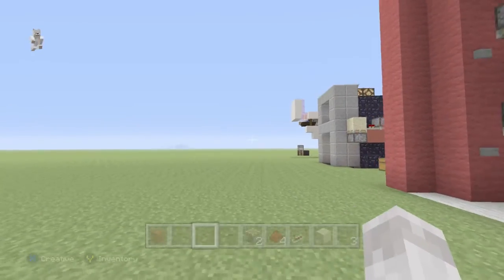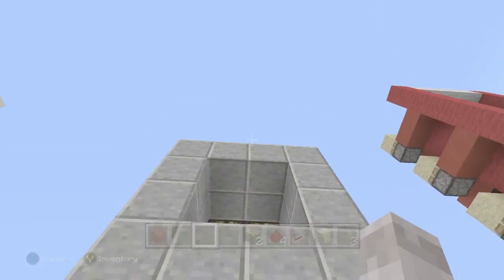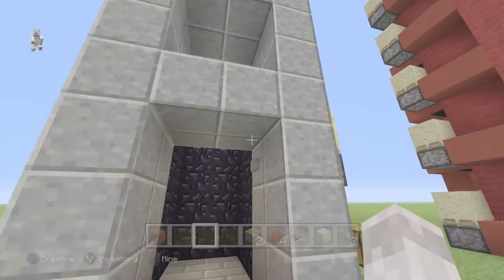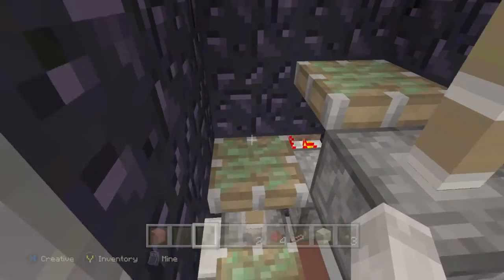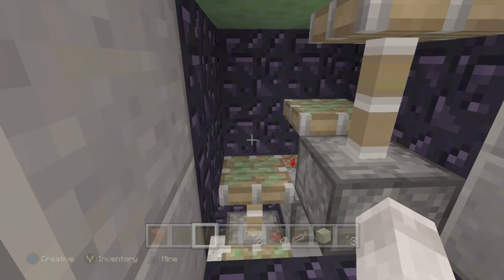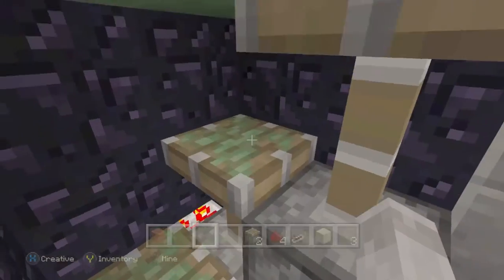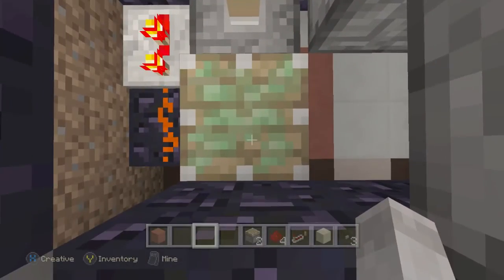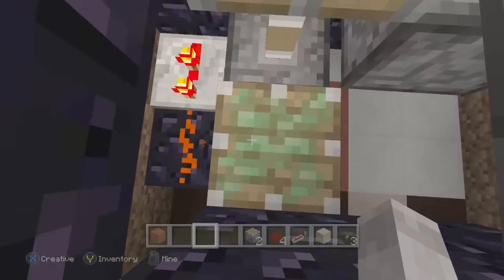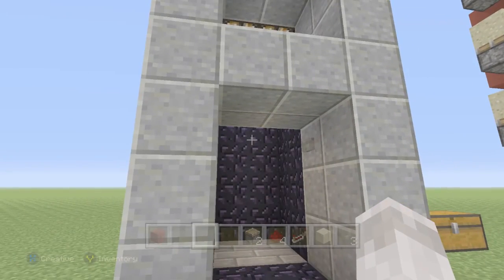I really wanted the first one to work because it's like a little lift and stuff, but sadly it doesn't work. I wish it did because it looks pretty cool. Hopefully in the next update they will fix the glitch with the slime blocks — because look, it's not even touching the slime block, it doesn't even touch it, it's still at the bottom. It's weird, but it should work. Hopefully it does work in the next update.